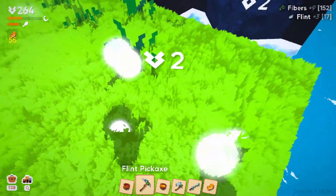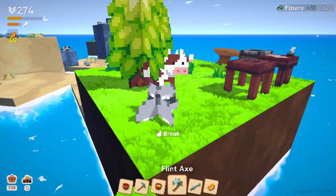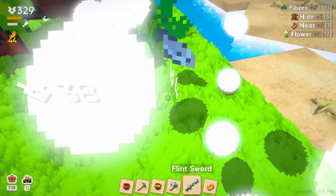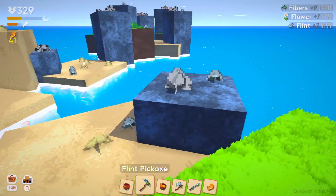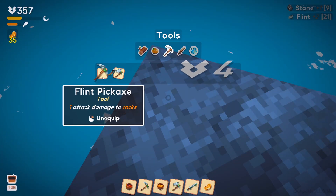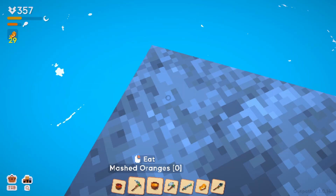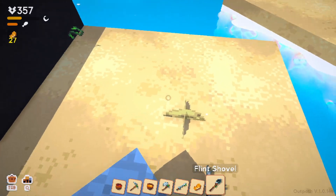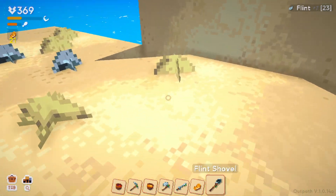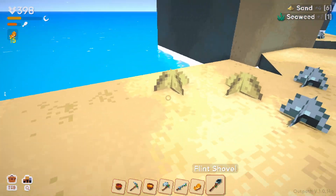Normal grass gives me two — I'm not crazy. Sorry cow — thank you for your sacrifice. I actually made the shovel, so let me equip it — flint shovel, equip. That probably helps with the sand. Is that seaweed? Oh, seaweed is edible — wait, minus 15 food? Don't eat the seaweed!